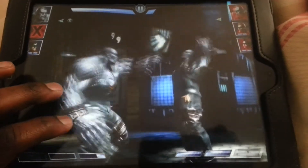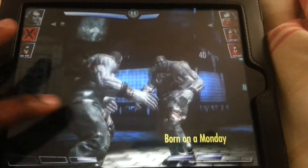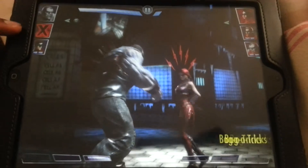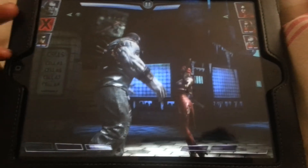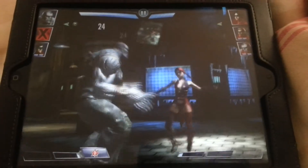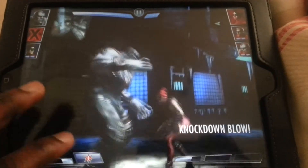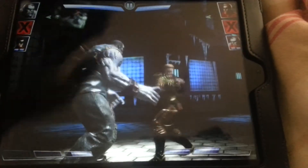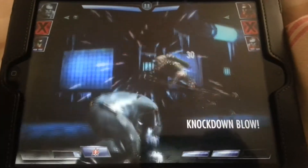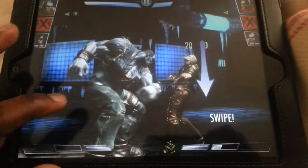Once your character gets defeated or once you defeat a character, they have an X which means that person can't be tagged in again. So it's always good to use your characters wisely and know which characters you're going to be using against your opponents so you can utilize their moves. For someone like Harley Quinn, she has the ability to increase her health, increase her damage, or damage your opponent.